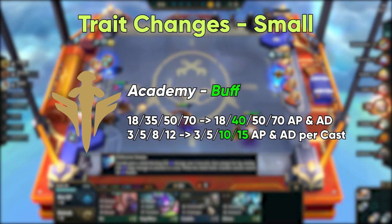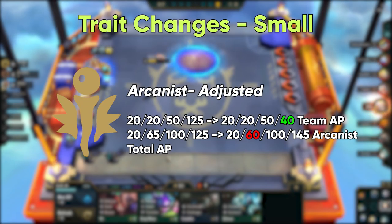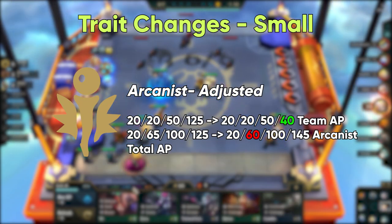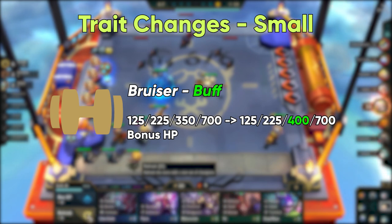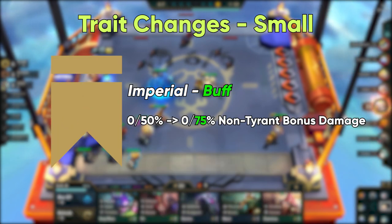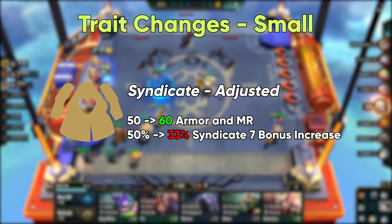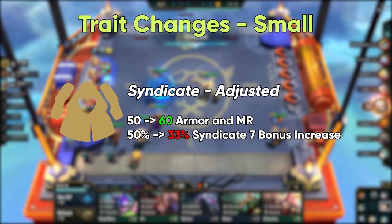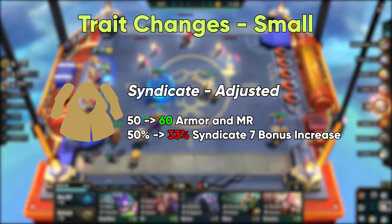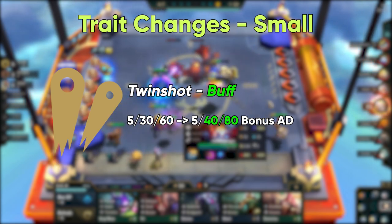For small trait changes, Academy was overnerfed slightly, so it is getting a little bit of its power back. Arcanist 4 is also getting a slight nerf, while giving 8 Arcanist a small power spike. 6 Bruisers was also slightly overnerfed, so it is getting 50 of its HP back. For Imperial 5 buffs, tyrants get 125% while all non-tyrants get 75% bonus damage. Syndicate is getting adjusted at 3 and 5, receiving an additional 10 armor and magic resist, while Syndicate 7 has a nerf to armor, MR, and omnivamp, down to 33% from 50. Twin Shot 4 and 6 are getting a boost in attack damage.